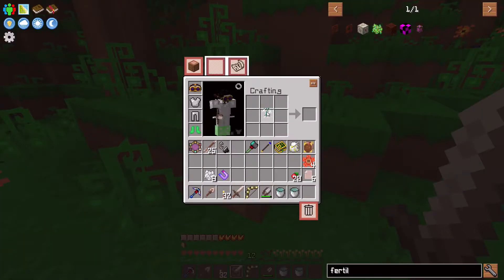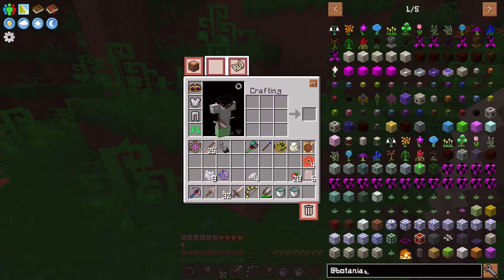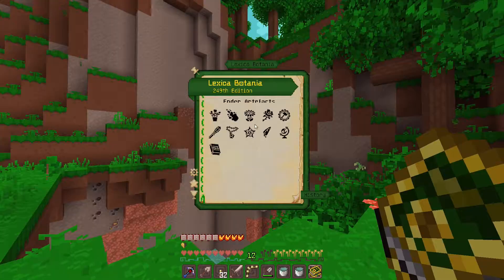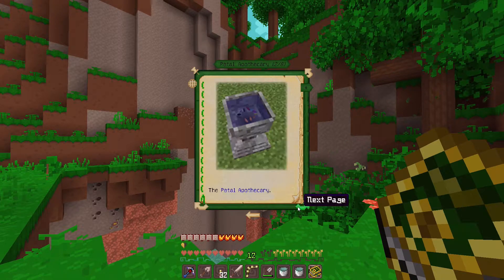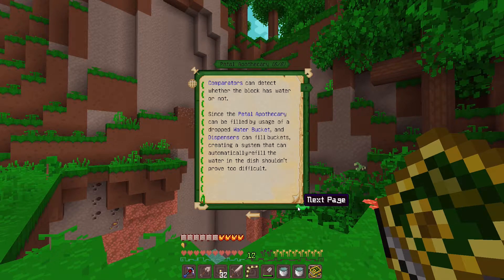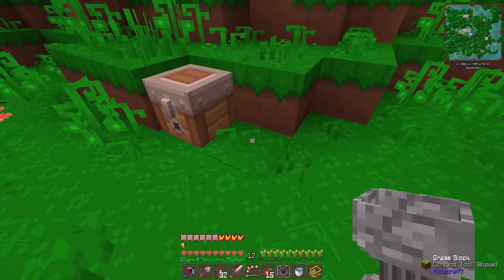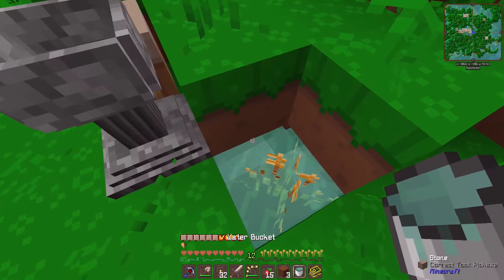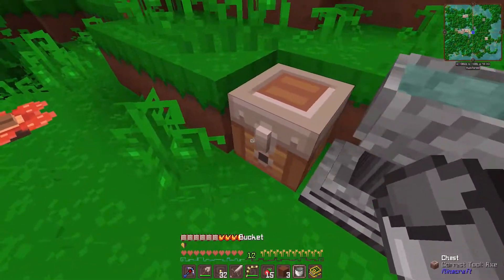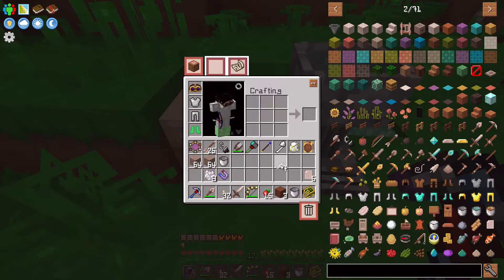Let's just start a little bit in Botania. The first thing we actually have to make to get started is the petal apothecary — it's kind of like your first crafting item. It just needs a little bit of cobblestone slabs and a petal. Let's put this down, and we're going to need an infinite water spring here just so we can refill this thing, because it does need water and you need to refill it quite often.